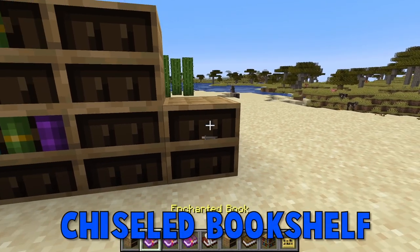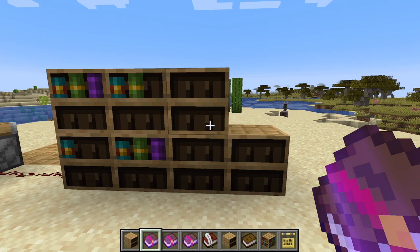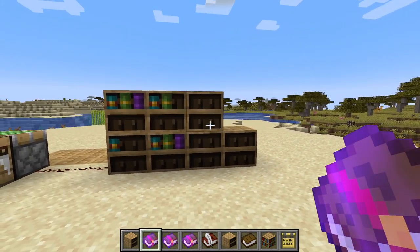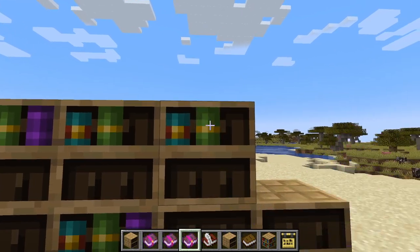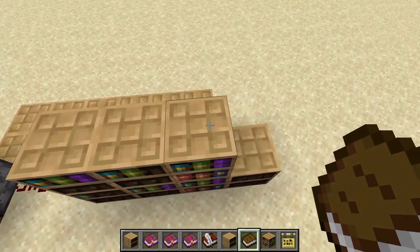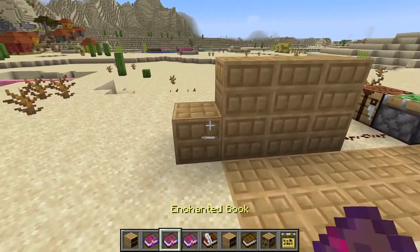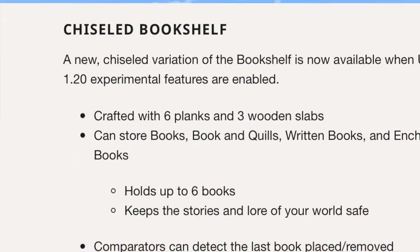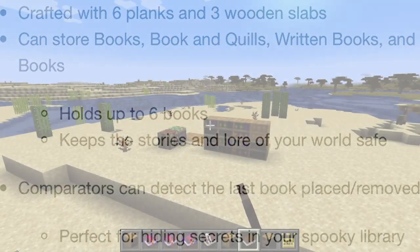Next up, we have the chiseled bookshelf, and I think these things are so cool. They can hold up to six books — you can have enchanted books, regular books, or a book and quill — and each one has its own unique design or color. So every time you place a book, it's going to change, and I think that looks really cool. You can make them using wood and slabs, so really easy to craft. I also like the top texture — it's different from the side. You can use this as a wall design or even a floor design. Another cool thing is that it will interact with redstone devices, specifically the comparator, so you can make hidden rooms and do a lot of cool things with these bookshelves.